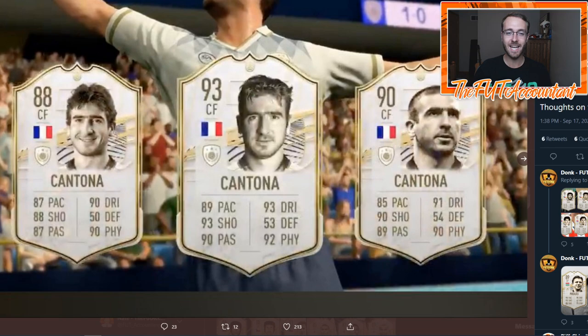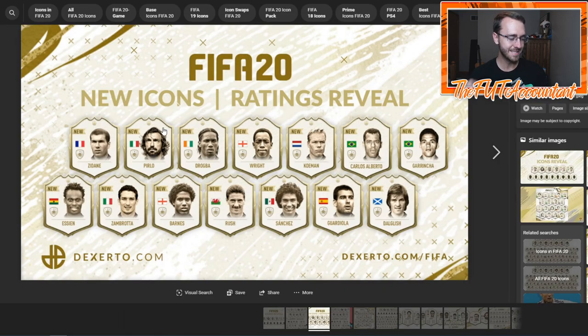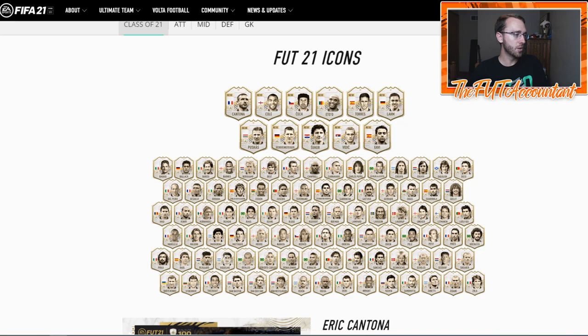Starting with the king, Eric Cantona — some pretty decent looking cards. A lot of high 80s and 90s, and over 90 physical on all three items. Comparing this new set of 11 icons to last year's new set, I feel like last year's set might have had a little bit more hype. Zidane is bigger than Cantona; Drogba I'd say is bigger than Fernando Torres or right on that level. Other big names last year included Pep Guardiola, Essien, Zembrata, and Pirlo.